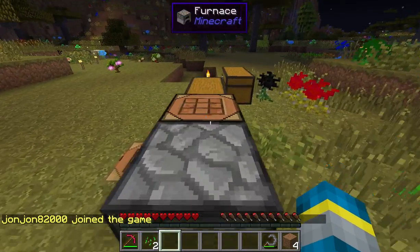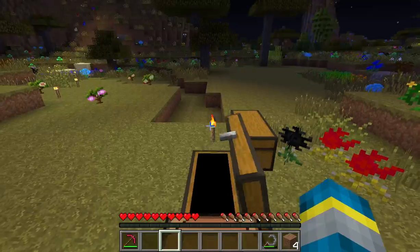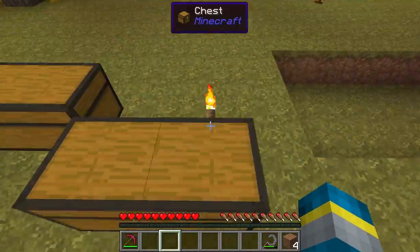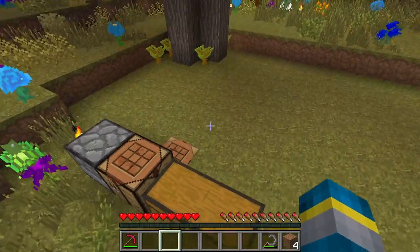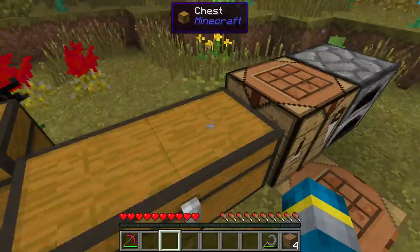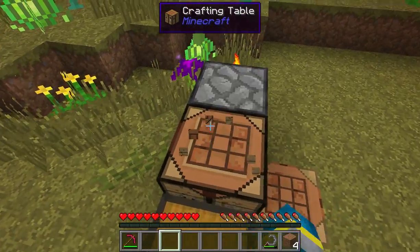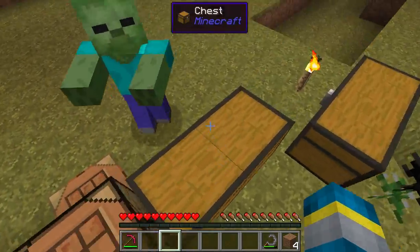We have Binnie's Mods, which is Extra Bees, Extra Trees, Botany, and Genetics. It's a Forestry add-on that adds a lot more bee and tree breeding stuff and genetic manipulation with bees and trees. He also added a new thing called Botany, which allows you to breed flowers, which I'm interested to see.